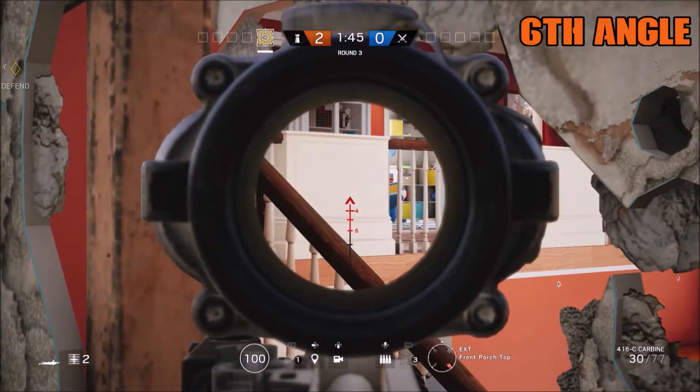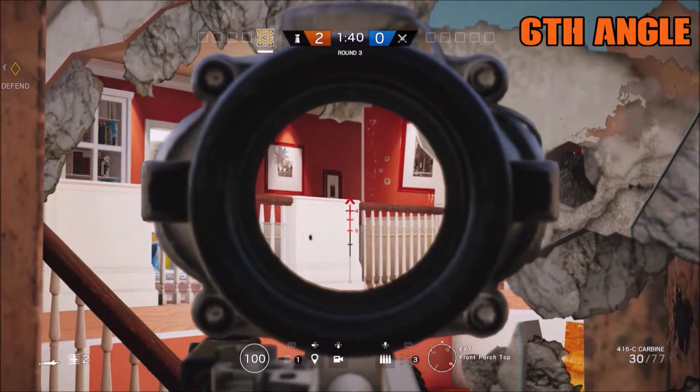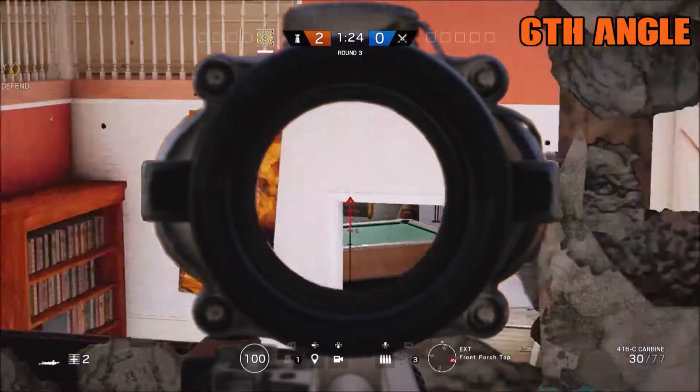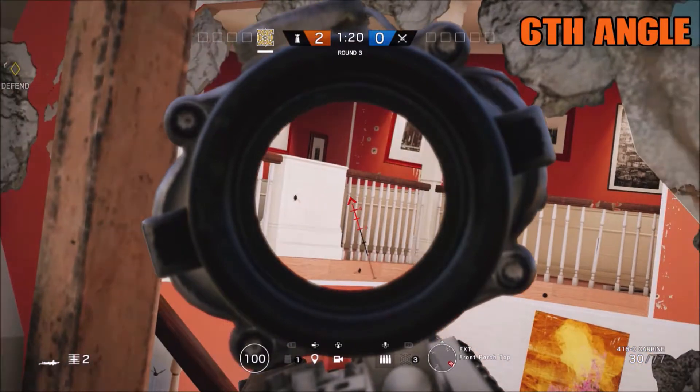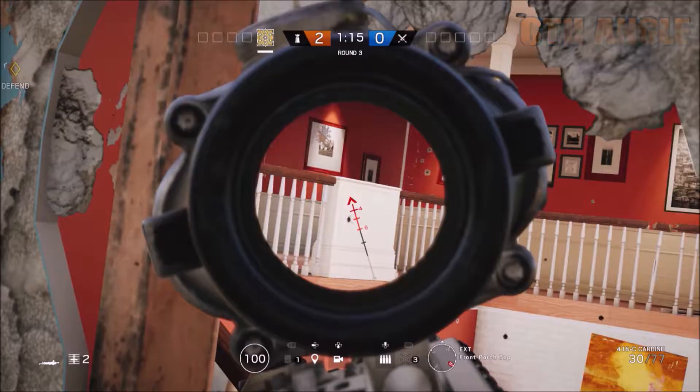This is a very good angle whenever you're trying to defend kid or master, because they're going to be focusing on those two rooms and they're not going to notice you right away. You're going to get the first shot off, which gives you the advantage. If you get the kill it increases the chance of winning the round. I use it often in public matches and get some of my kills here. I'll show the demonstration from the attacker's point of view.